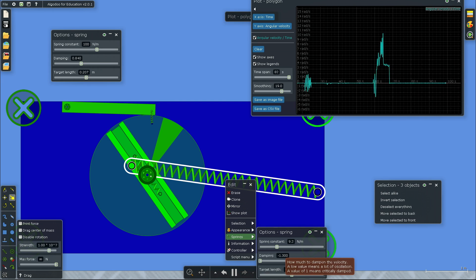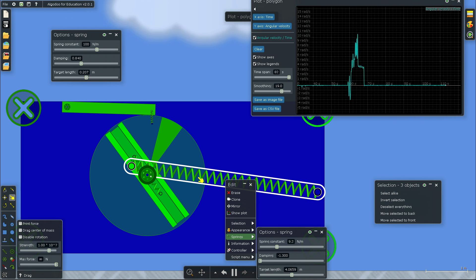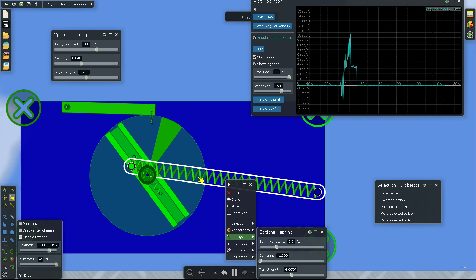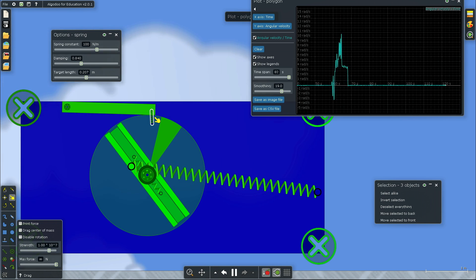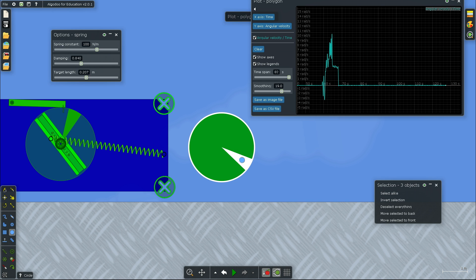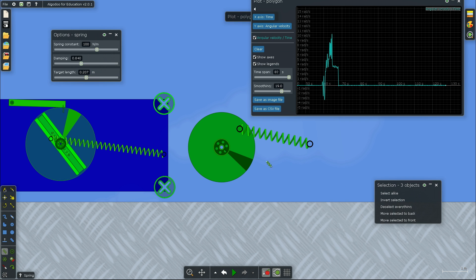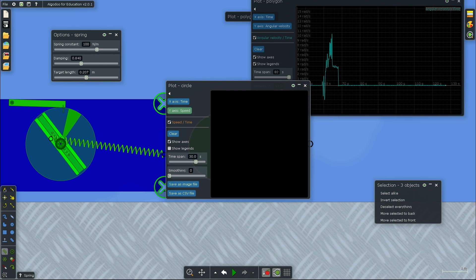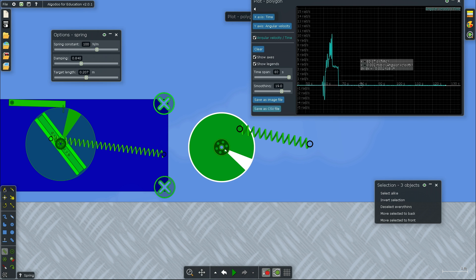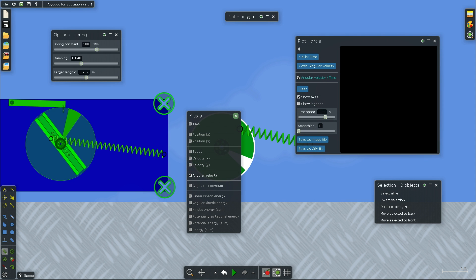Usually a spring with high damping does what damping does, but I can also apply a negative value to the damping. What it does is create a perpetual mobile — something that moves forever. Normally the spring would decrease velocity due to friction, but with negative damping it adds velocity instead. I can show this simply by adding another circle with a center axle and setting damping to minus 0.1, then plotting the angular velocity.